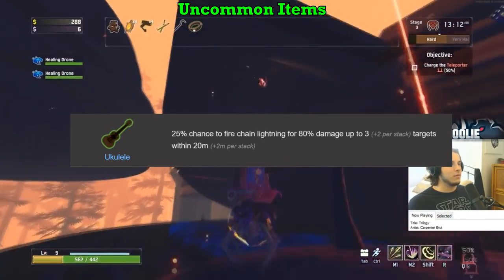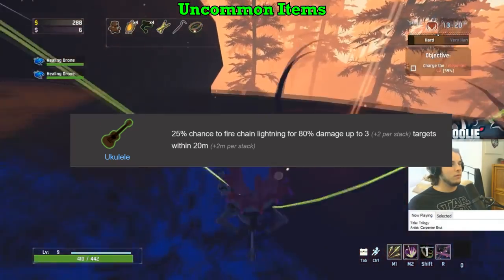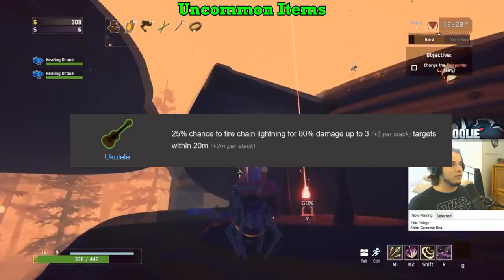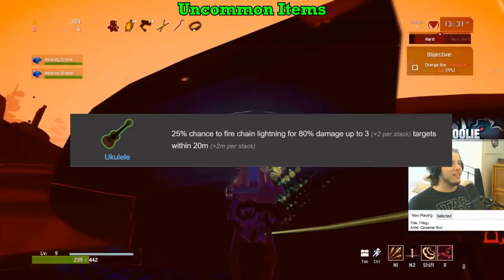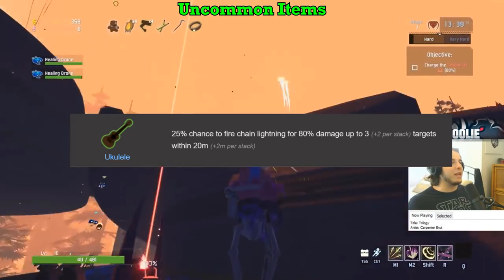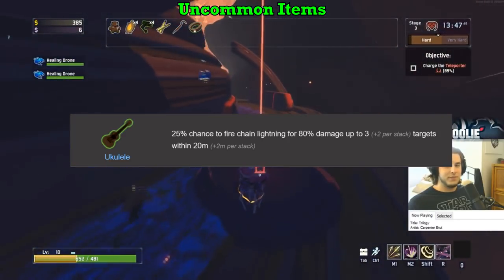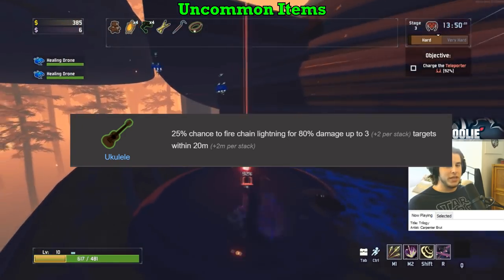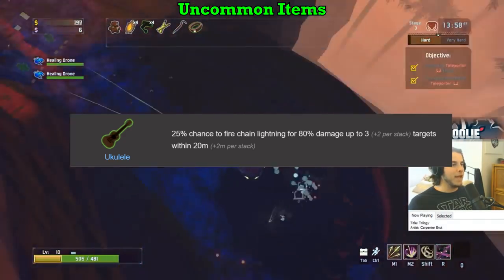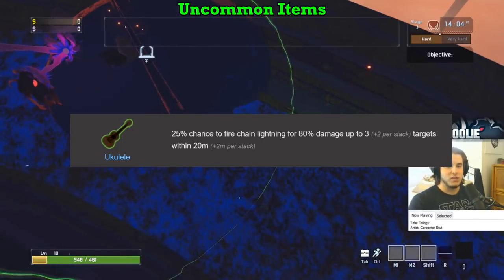Ukulele is an S — still the best green item in the game to me. The actual damage the Ukulele deals is irrelevant; the reason it gets an S is due to the ability to proc your other on-hit items. Everything in the game has a proc coefficient, which dictates how often the item can activate your other items. If the item has a proc coefficient of 0 it can never proc other items; a coefficient of 1 means it procs them at their usual rate. The fact that Ukulele hits multiple enemies and hits more enemies at a further distance with more stacks makes it very, very powerful. Easiest S of my life.